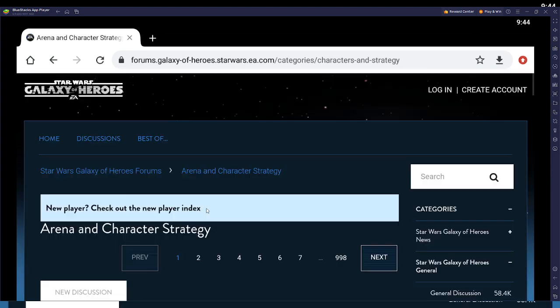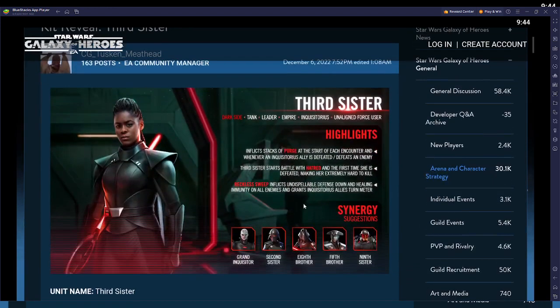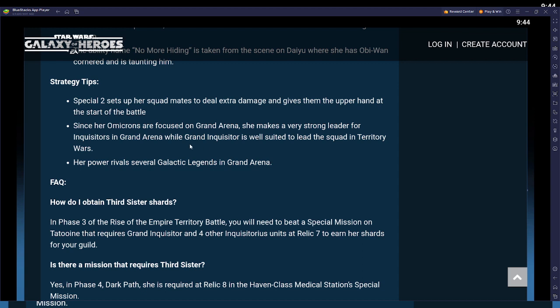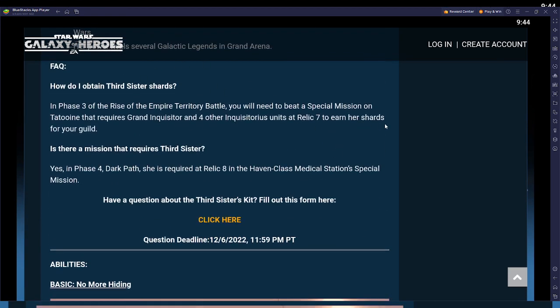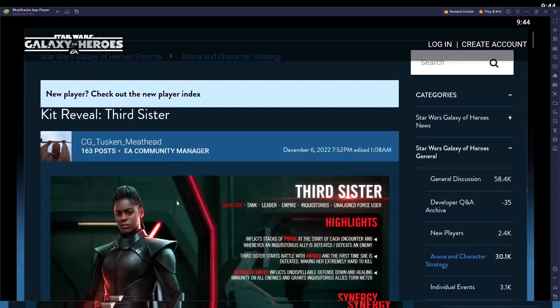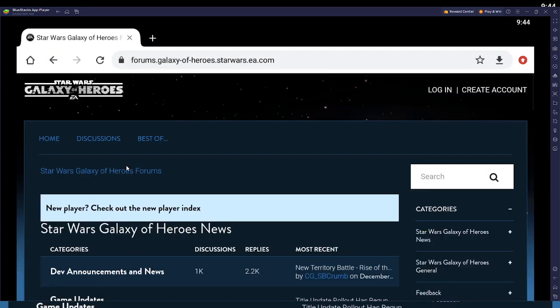In the Arena and Character Strategy section, there's a kit reveal for Third Sister. She is going to be a galactic legend in Grand Arena, and with 'several' galactic legends required, Jabba and Lord Vader are off the table for her. She's obtained via Inquisitors, but they all need to be at relic 7 — and she'll be required at relic 8 in phase 4. Most players watching this channel won't be running into Reva anytime soon.